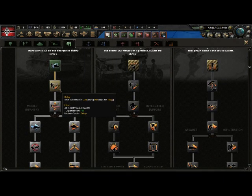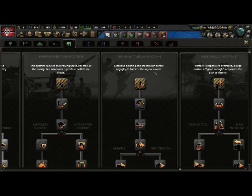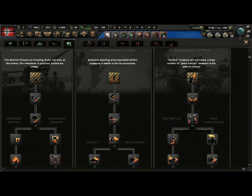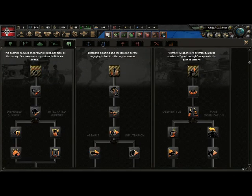Then we have land doctrine — basically what your army will follow, like what the doctrine of your army will be. There are four main doctrines: good for tanks, good for infantry, good for defending, and good for... well, not really good. The good ones are this one for infantry and this one for tanks. There are also these two but I wouldn't recommend them for normal play.